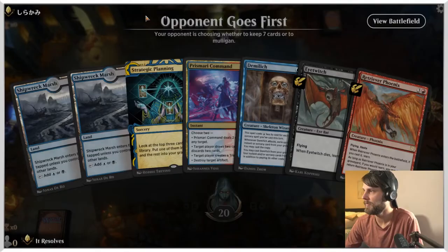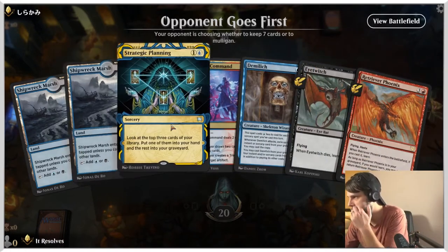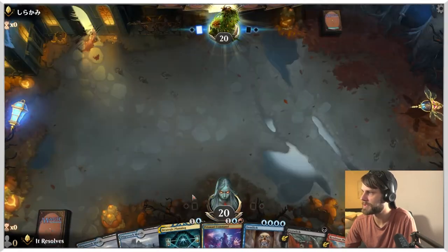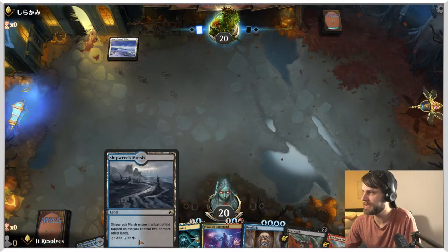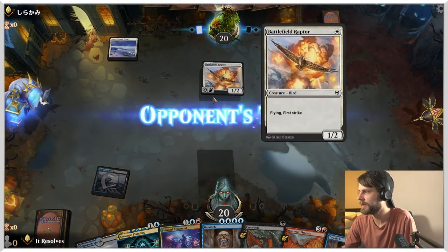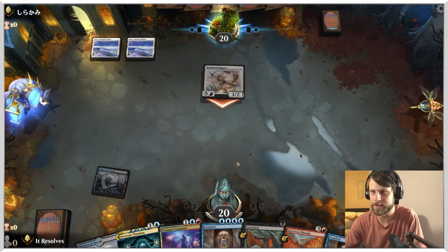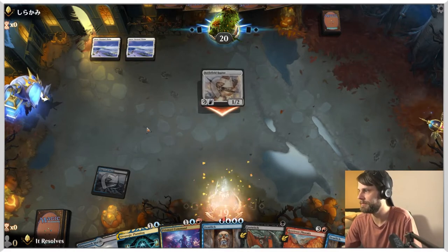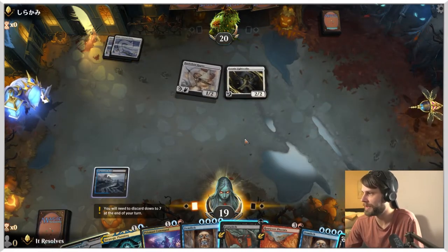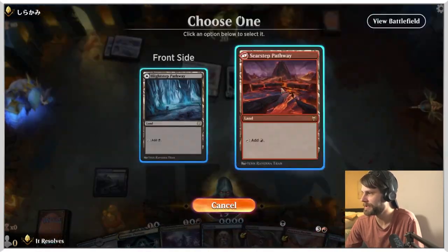Here we are for game number two. Do we keep this hand? I'm going to try it — we've got the Eye Witch. These are obviously going to come into play tapped, which isn't necessarily great. This might be the Aura-style deck. I truthfully think this deck could be turboed a lot better — like playing Tormenting Voice and things like that. We just don't have any of that, which isn't necessarily great. I think that might be the biggest problem with this.